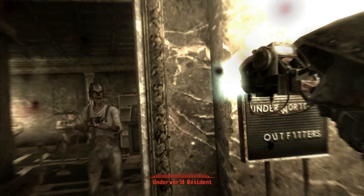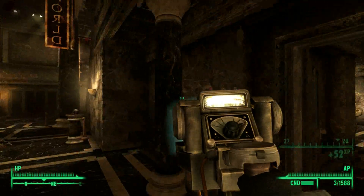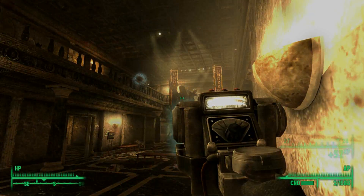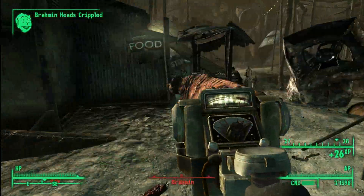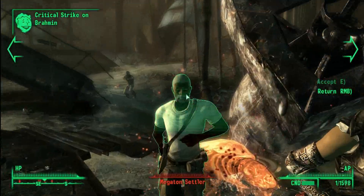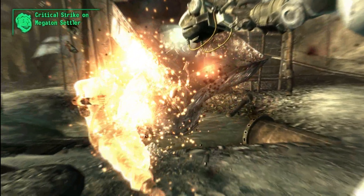The cool thing about this weapon is it can burn the enemy, set them on fire, make them explode, or disintegrate them with that microwave radiation you're shooting at them. It can even cause limbs to gib even without the Bloody Mess perk, and headshots can cause their heads to explode. A weird thing about it is fatal critical hits will not turn them into piles of goo like plasma weapons normally do, but it'll turn them into piles of ash like laser weapons do — interesting, but not really that big of a deal.